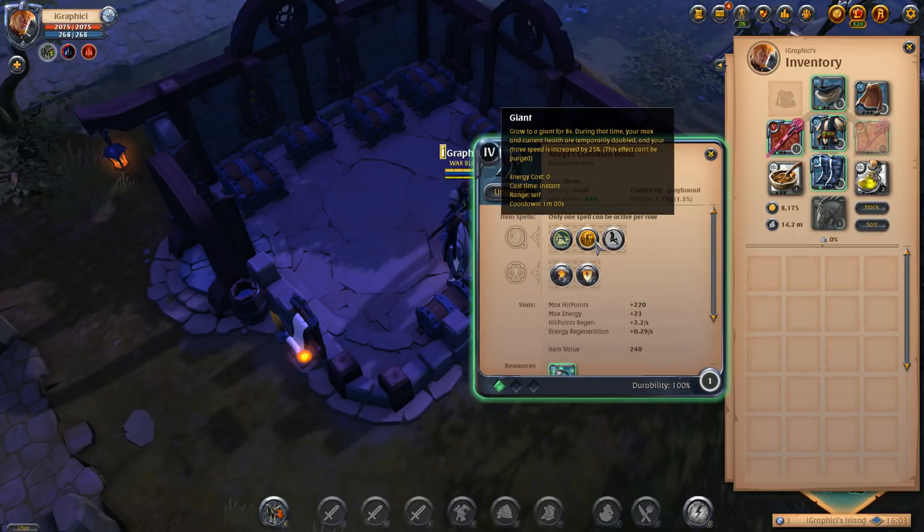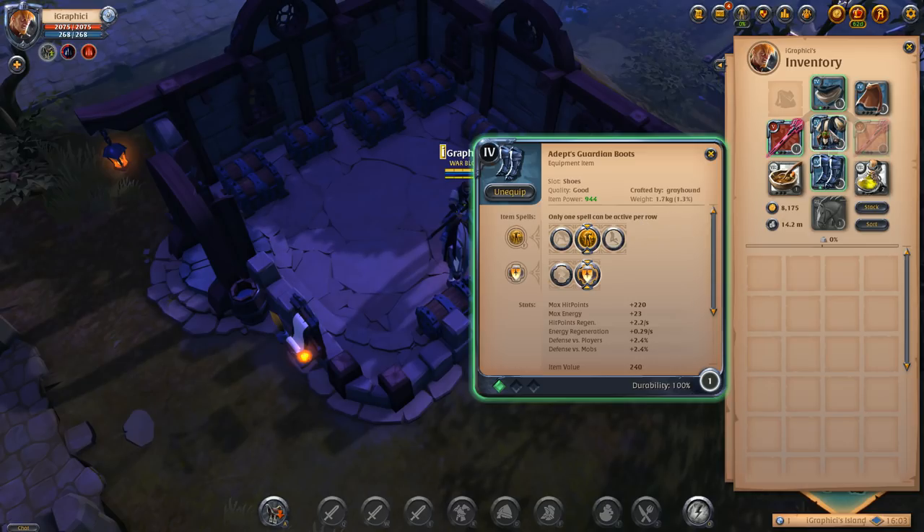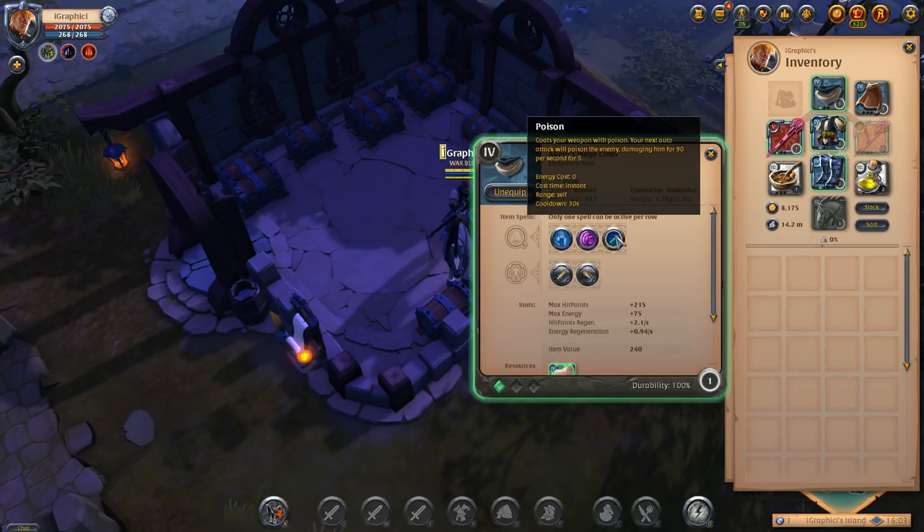For boots I like to go Giant — it keeps you alive a lot better. You don't really need Ghost or any sprint options in hell gates; you're basically there to fight, so Giant is very strong. I go Purging Shield on my mage robe, Aggression for the crazy amount of damage and heal power, and Poison on the mage cowl.